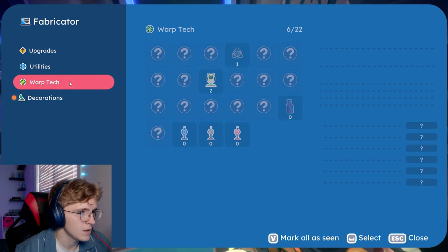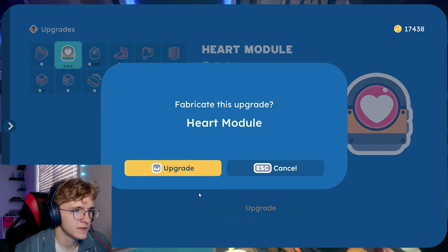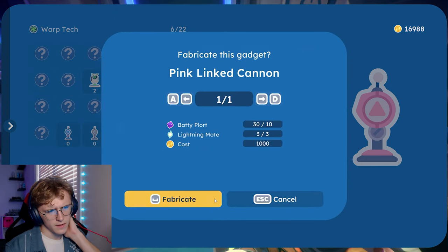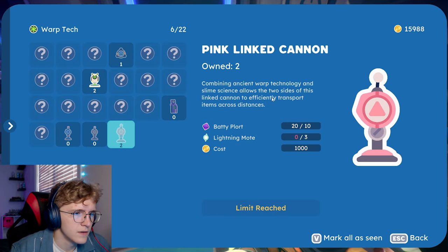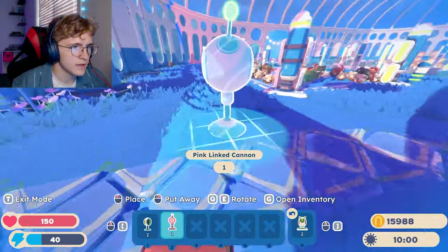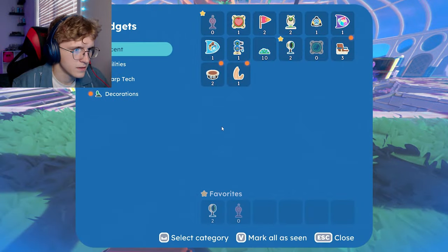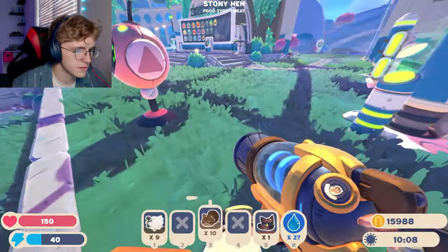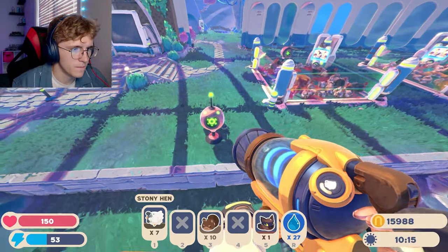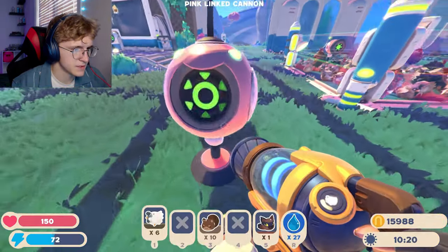I want to put these in here, especially the pink ones because I want to get rid of the pink ones. What can I make? I can make this — I might as well. What I'm interested in is the warp tech. Let's make a pink one actually. Okay wait — it did give me two! So this is to transfer items across distances. What's the difference between this and this? Resources... items. So maybe I could do slimes? I can put them down and test them out. Oh boom — that's super super useful!